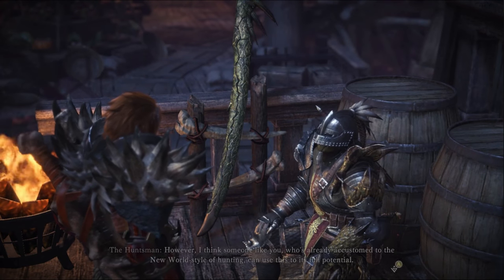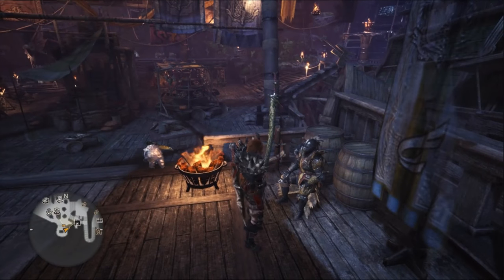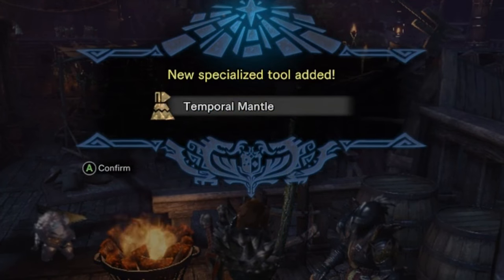But once you defeat the power couple, report back to the Huntsman, and congrats — you now have the Temporal Mantle.